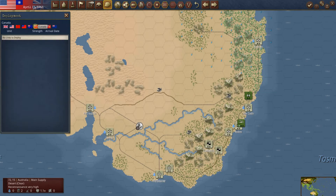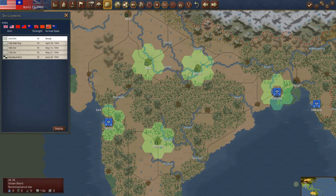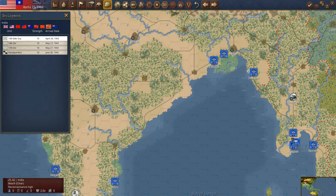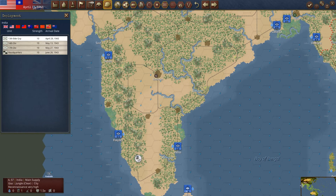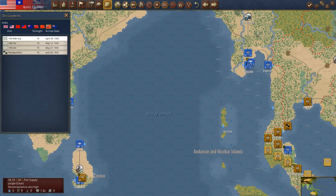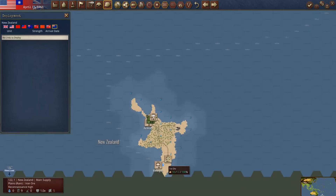Canada — nothing. Communist China coming June 28th. The Indians get yet another unit — India is just piling up the units. We'll put that one down here to run some interference. I want to keep a strong one at Calcutta, and probably should have something stronger at Bombay, but he's not coming around there. The Kiwis have more — let's put that down here.